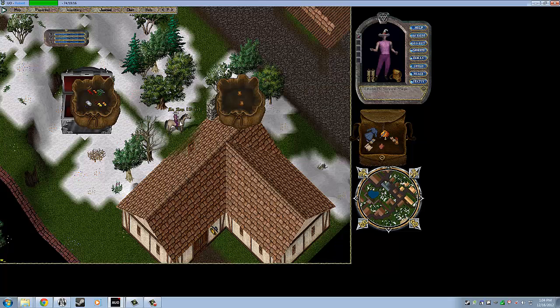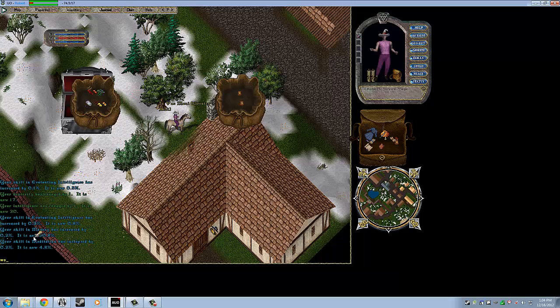Let's try it. W — Cure. We get a little cursor, we can click on ourselves and cure ourselves. E — Greater Heal. Click on ourselves. There it is. You'll also notice in the bottom left we have blue text coming up — that means we're gaining skills. Just as I told you in the initial character creation menu, you gain skills by using them. Right now we're gaining Magery because we cast spells. We're also gaining Meditation. Meditation is the way we regenerate mana.